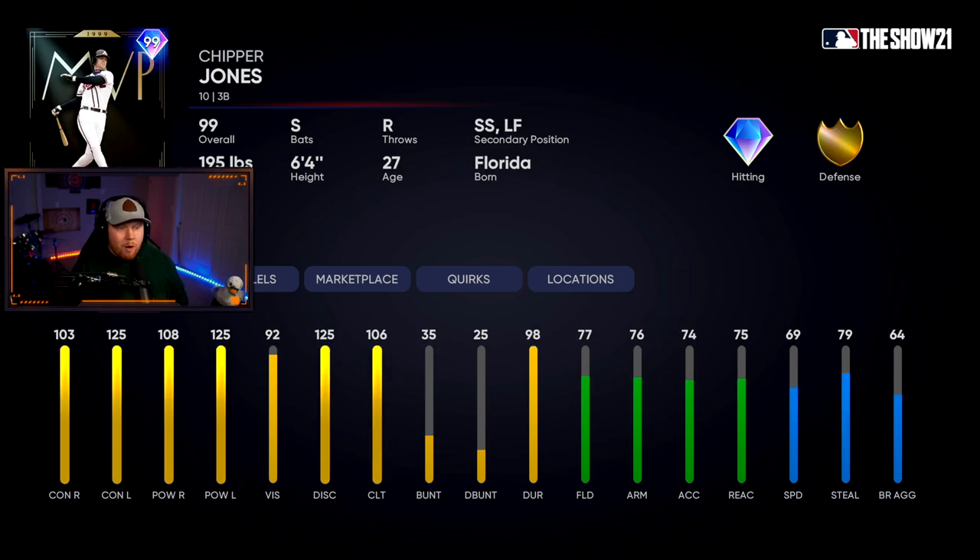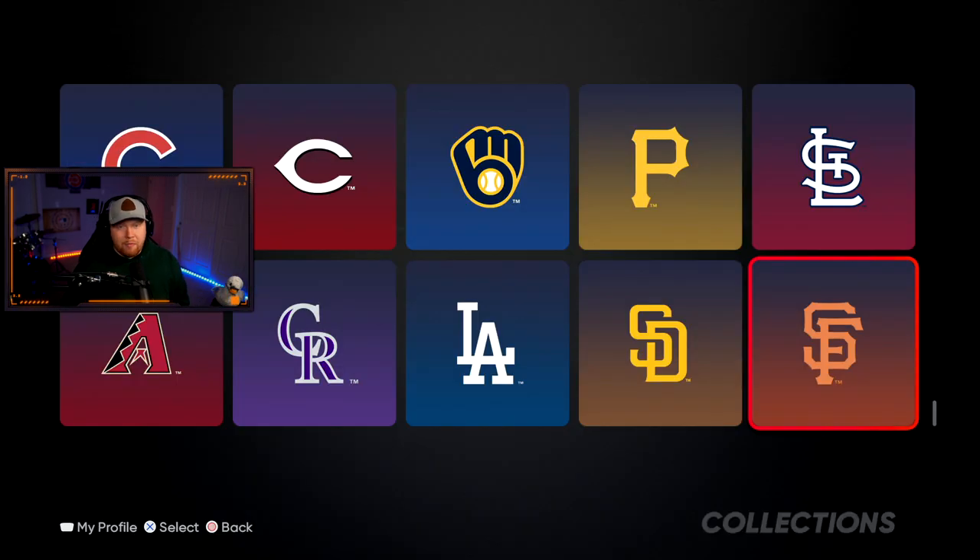The big boy collection reward is none other than 99 overall MVP Awards Chipper Jones — switch-hitting third baseman, can play shortstop and left field. 103 contact, 125 versus lefties, 108 power, 125 versus lefties. He's a decent fielder, a decent runner, but this is an end-game third baseman just from the collection. He's a beast.